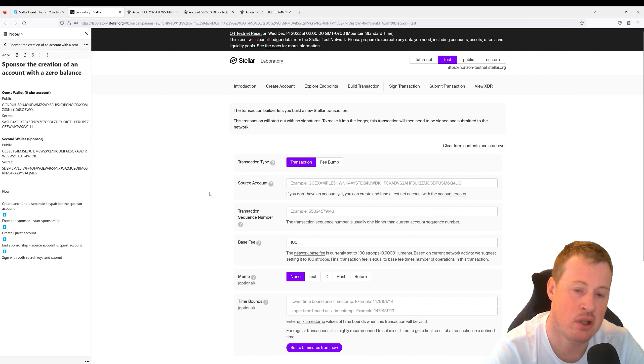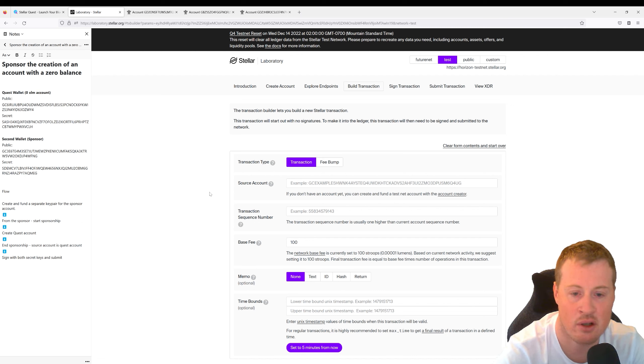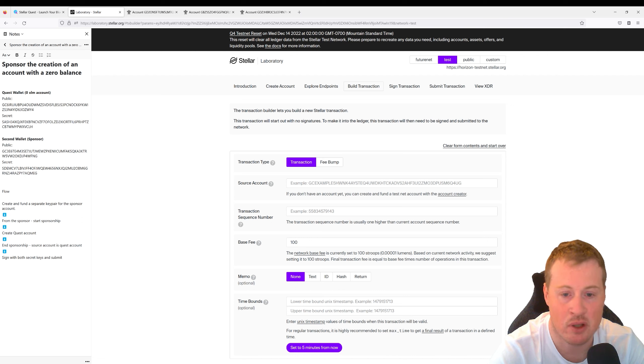You can't sponsor another account in perpetuity on the network. It has to be built like a transaction sandwich where you start sponsoring, you create the account, and then you end the sponsorship. It's also important to note that the account being sponsored needs to agree to the sponsorship and the ending of the sponsorship. So at the end of this, we're going to sign it with both the secret key of the sponsor account and the Quest wallet.